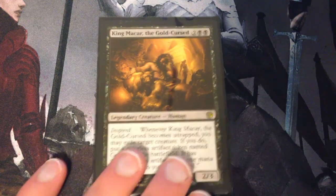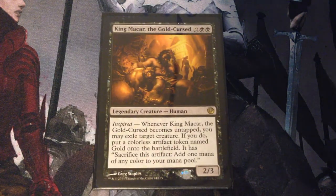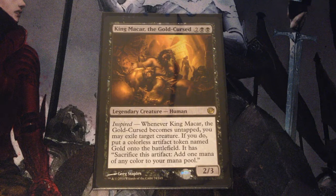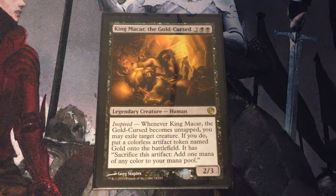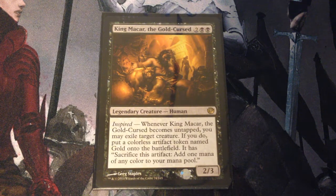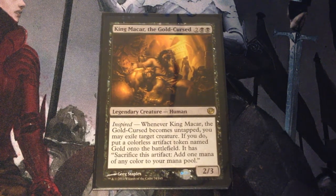King Makar the Gold Cursed is 4 mana for a 2/3 legendary human. With Inspired — whenever he becomes untapped, you may exile target creature. If you do, put a colorless artifact token named Gold onto the battlefield. It has: sacrifice this artifact, add 1 mana of any color to your mana pool. King Makar is a solid card to help you get some mana fixing as well as exiling creatures.